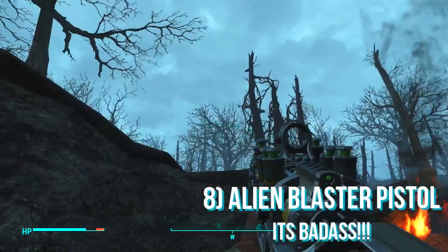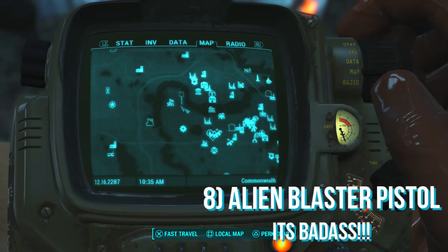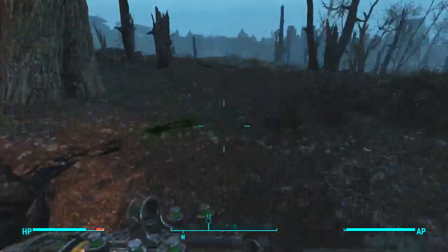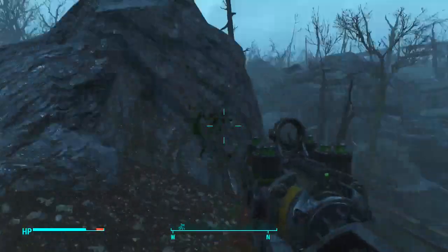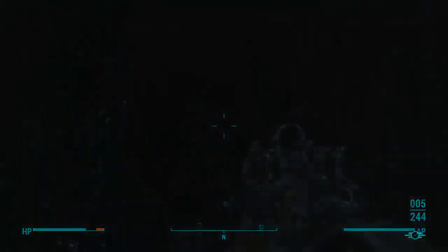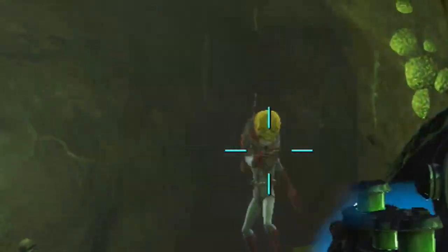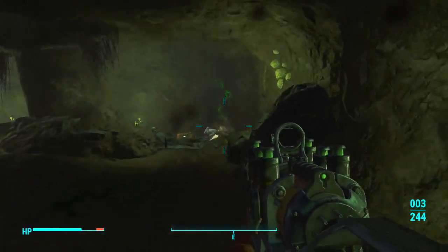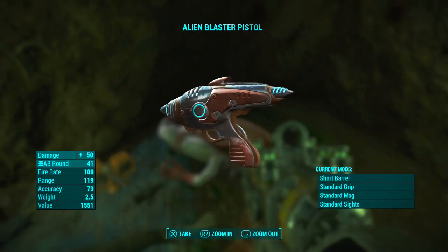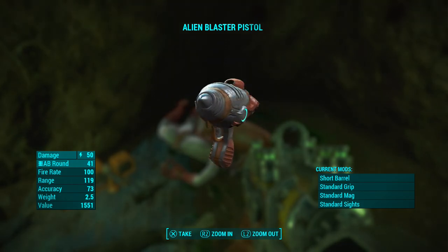Next I'm going to be showing you how to get the alien blaster pistol, which is just a badass weapon in general. It's sort of random in terms of how you get it — come to the location shown on the map. If the trees are on fire and there is a spaceship crash, you can proceed. All you need to do is follow the green blood trail to this relatively small cave. Once you are in there just kill the alien — it literally takes like one bullet. Pick up the pistol and you also get around 450 bullets as well. It's an awesome, very powerful weapon and I definitely recommend you guys get it.